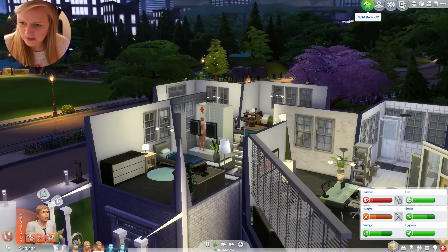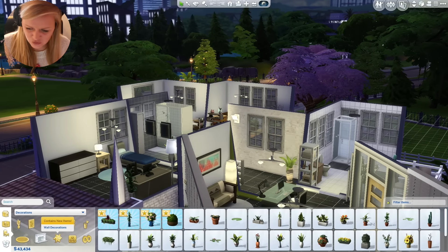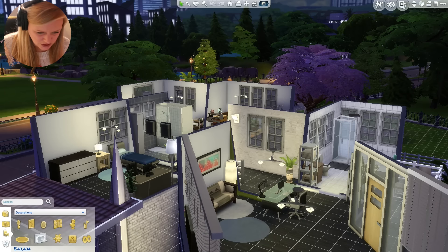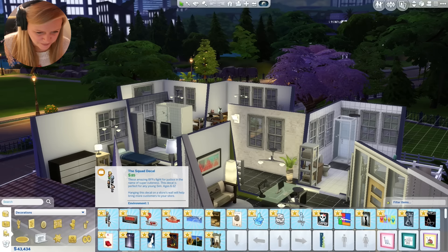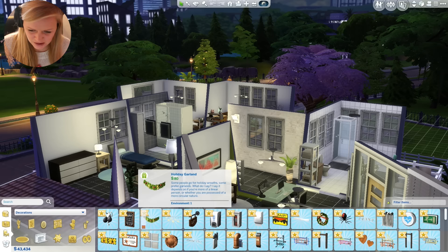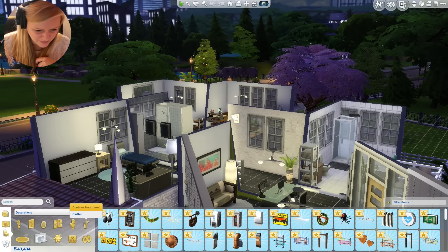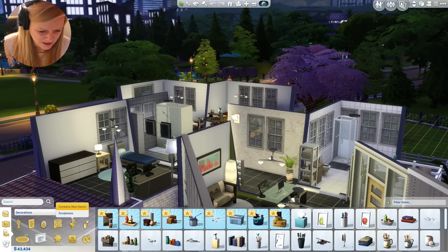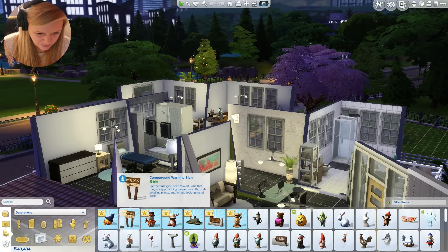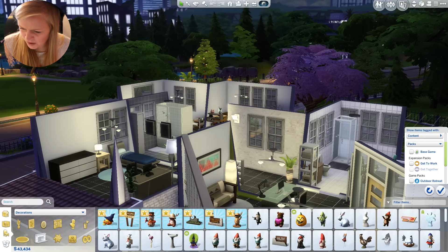I'm going to take a look in build mode and see what we have. I've just downloaded the Christmas pack, assuming we're going to have trees and stuff. We have a holiday glow, some wall decorations, holiday garland, a holiday wreath. I can't find the Christmas tree - I've been trying to filter by Christmas stuff but it won't let me because it's not a purchase thing, it's just an update.